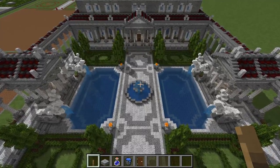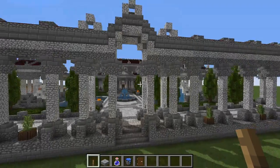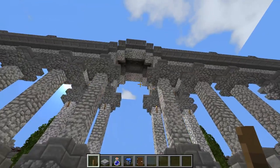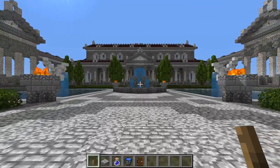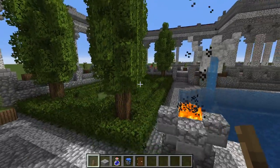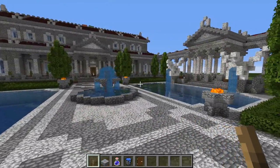As with most Roman structures, they would all have a central axis and a line of symmetry in their buildings, and this Roman building is no different. Back here we also have a little back entrance you can go in and out of if you want to approach your villa from the back. There are a couple of firepots over here, but with fire tick turned off, you probably can't use the netherrack that's close to the tree — you will need to replace it with a campfire.